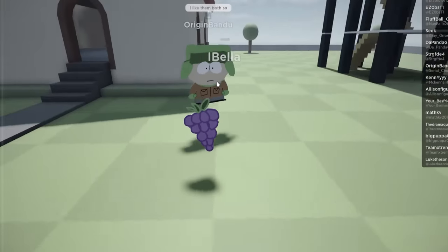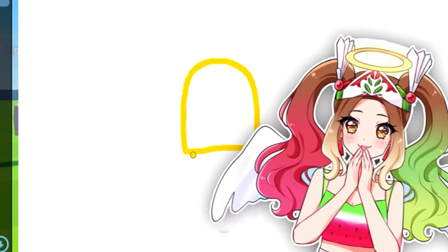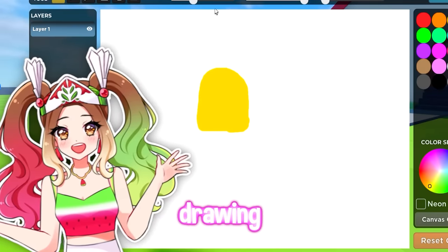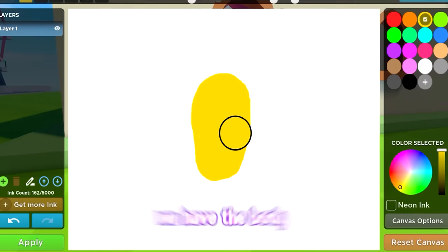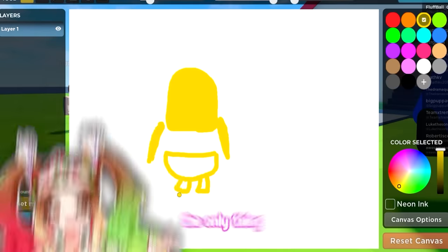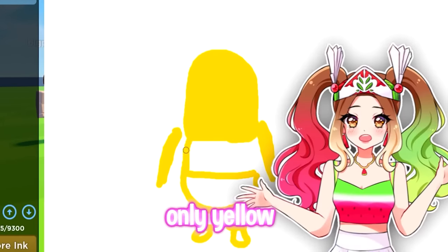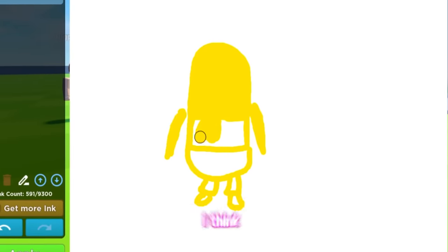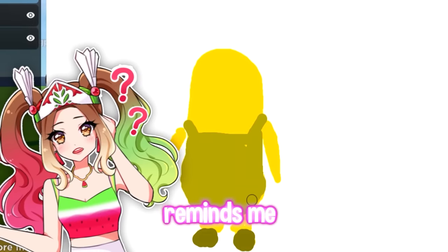Let's just both draw the same exact thing. I have an idea for this drawing — he's going to really like this drawing. We're going to be drawing a minion. So here is going to be the little head, and then we got to make this thick. We have the body. I got to hurry up because she's going to finish her banana drawing real quick. I don't know if I'm supposed to use only yellow, so I think I'm going to use yellow but in different shades. This honestly kind of reminds me of Shrek.